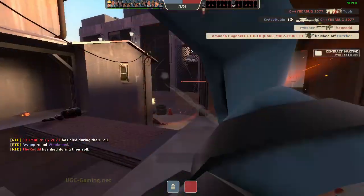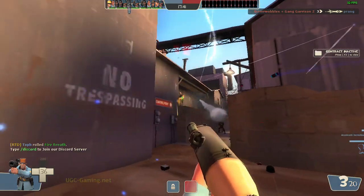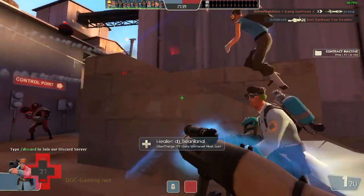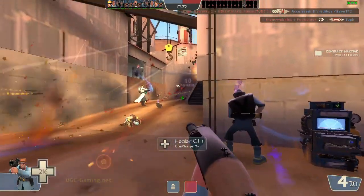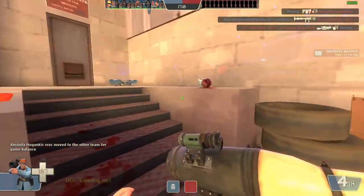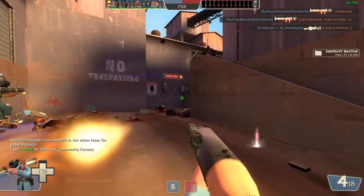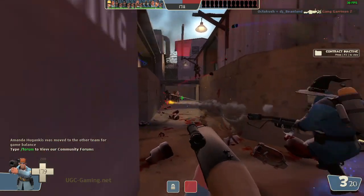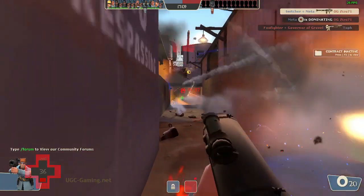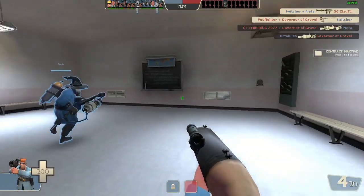I think it should be 20%, so it can't insta-kill light classes, because that is just a bit too overpowering. It also launches mini crits on airborne targets, so if somebody decides to rocket jump over to you, they have just made the worst mistake ever. Make sure you don't rocket jump over to a Direct Hit soldier, otherwise you are going to get destroyed.